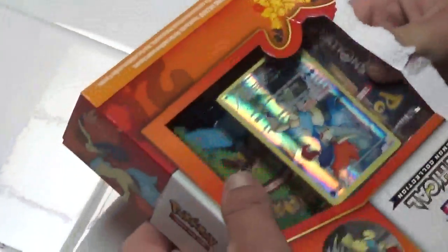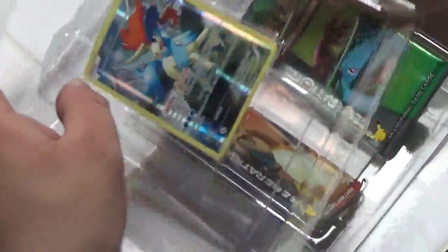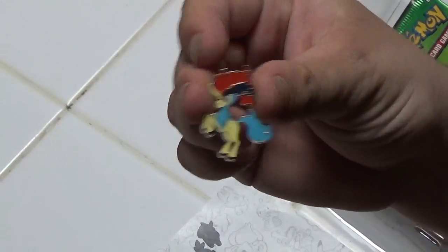And boy is it tough to open. I actually got two more of these — I think I got the Genesect, and I forgot what the other ones are. But here we go. Here's the pin. I'll put the little guy over here. Here's your code.